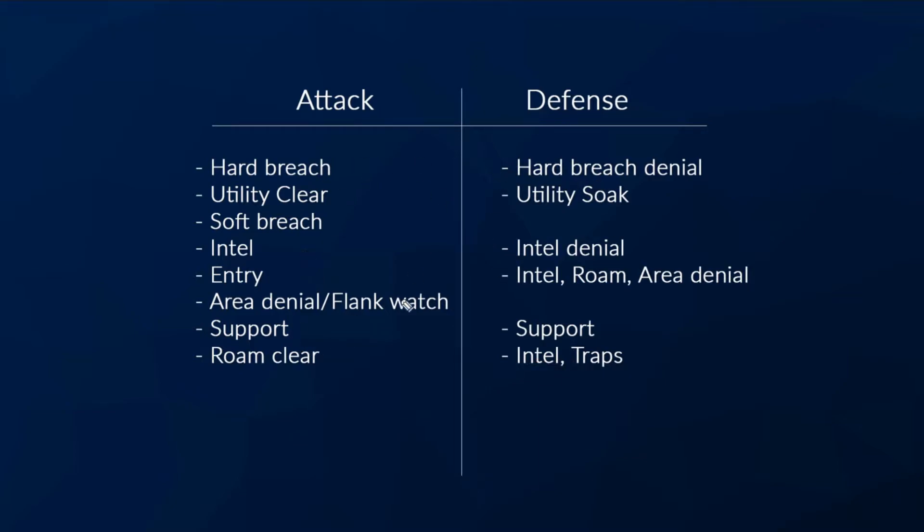Now I want to explain the interplay. The link here is basically one-to-one: hard breach deniers counter hard breach operators. A Bandit counters a Thermite. For utility soak operators, it's also pretty straightforward — if you have an Ash trying to use a breaching charge on a wall but there's a Wamai magnet, that's a direct one-to-one counter. Soft breachers don't have a one-to-one counter; their counter is defense in that soft breachers can't breach open a reinforcement. Intel denial and intel is also one-to-one — if you're droning and run into a Mozzie pest, you are no longer droning. If you're using a Dokkaebi call or IQ near a Mute jammer, that's pretty one-to-one denial.